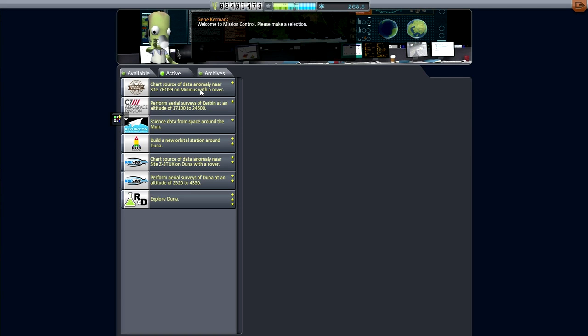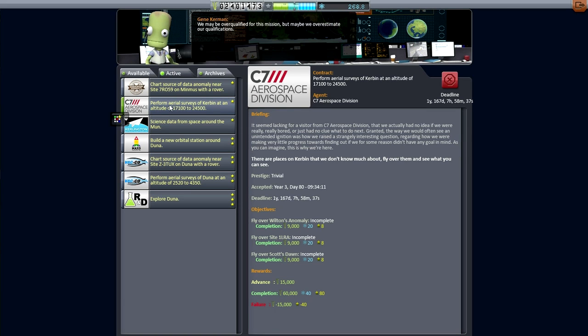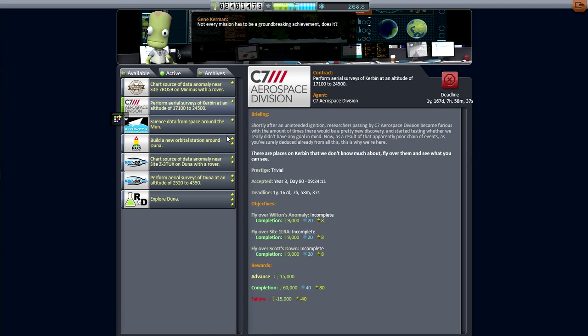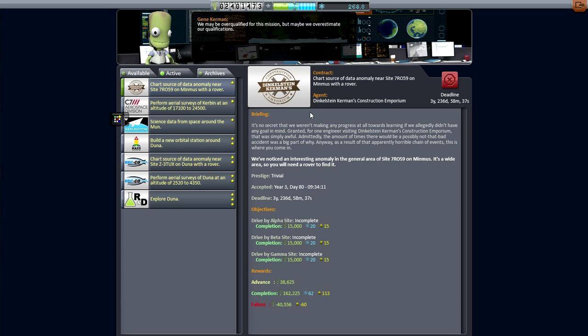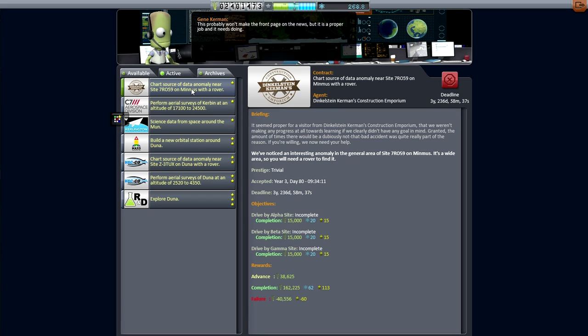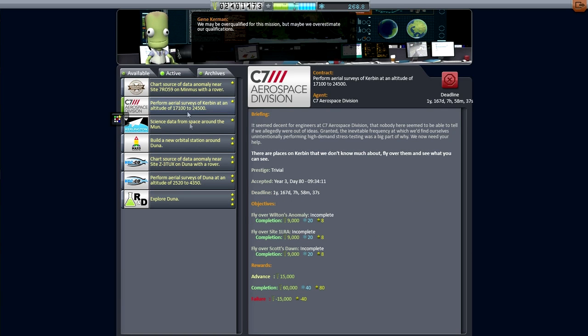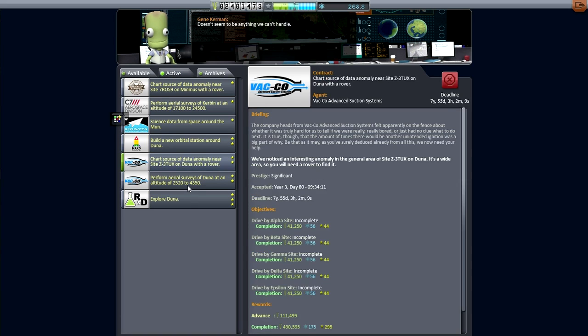I forget if we've unlocked the claw just yet — I'll take a look at the tech tree in a sec. The first contract I'll probably do is perform aerial surveys of Kerbin at an altitude of 17,000 to 24,000. That is probably the work of a space plane. So I'm going to endeavor to build at least a plane, and then we can move on. I don't fancy doing Minmus with a rover right now, though we do have the Duna rover. We'll go for the aerial surveys around Kerbin and then work on the Duna contracts.